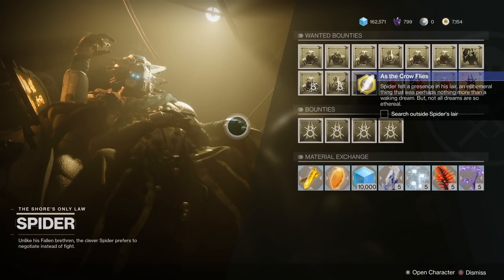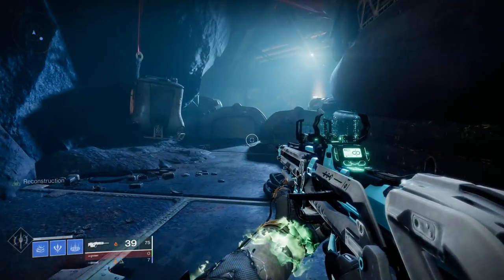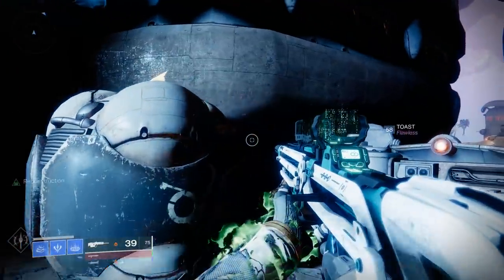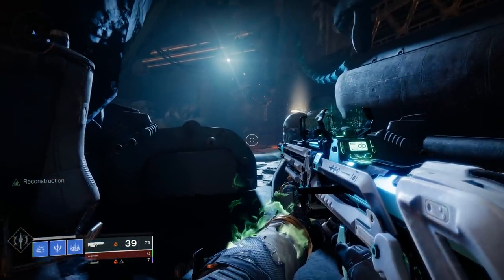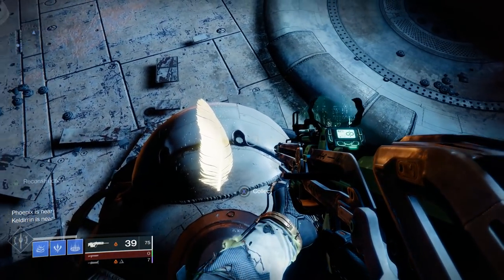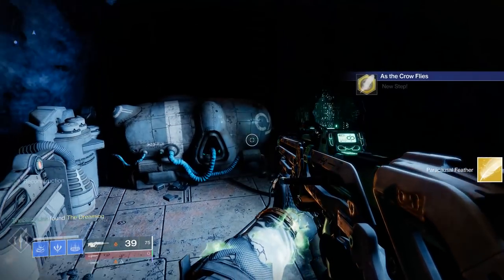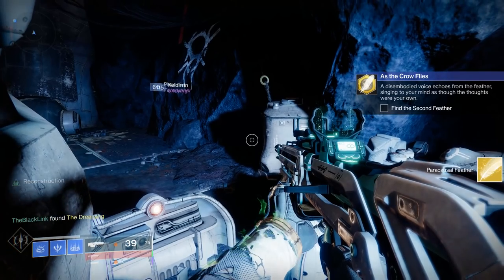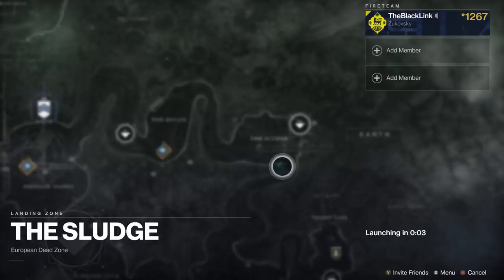Once you've logged into the game, start this quest by heading to the Tangled Shore and speaking with the Spider. He'll get you started — he's been noticing the presence of a spooky ethereal light-infused bird, and your first step is to collect five feathers from that bird. The first feather is located right outside of the Spider's lair. Head back outside to the barrier that usually keeps sparrows out; there's a box on the right-hand side right in front of the door. Jump on top of that and you'll get your first feather.